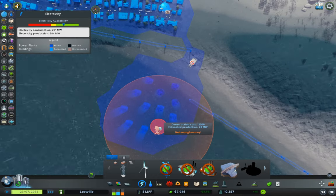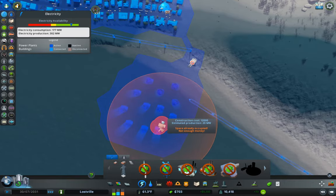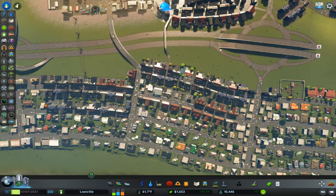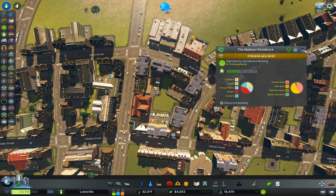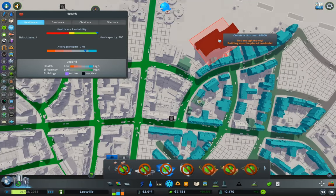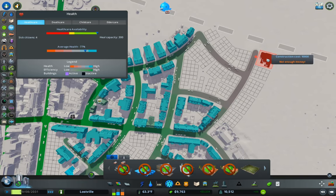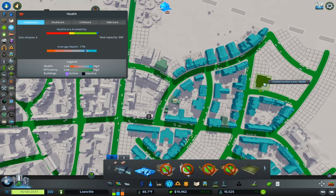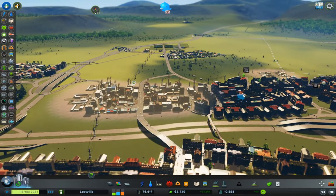Power should be good for a while now. Citizens are sick — I think what we need to do is put a clinic over here, which is a lot cheaper than a hospital. We'll put that over there, that'll make those guys happy. All the abandoned buildings are clearing up.